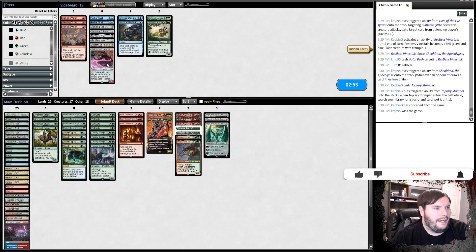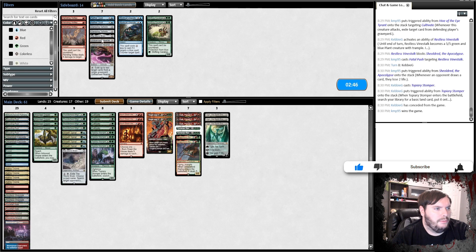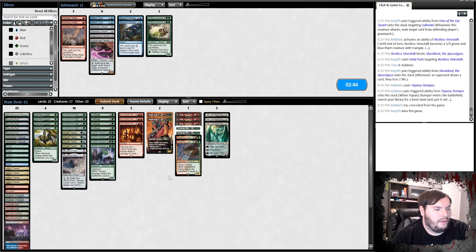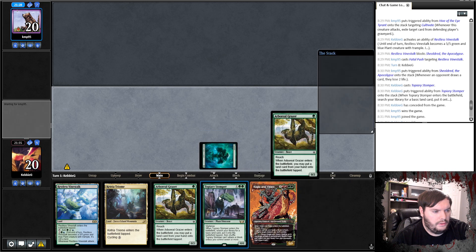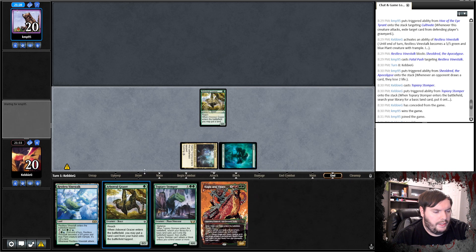Shieldred — is he really the only problematic card? It is an entire deck. Burn Down the House still answers it. Maybe down one Stomper. Actually, I probably should go down a Cultivate and a Migration. Going Temur: Grazer, Triome, go.